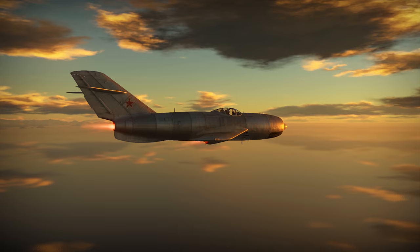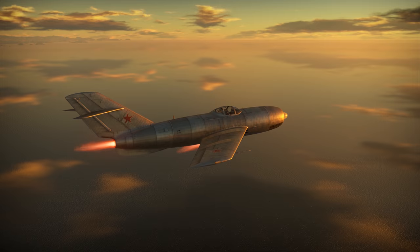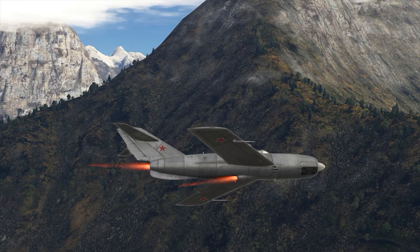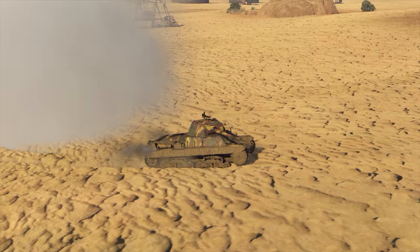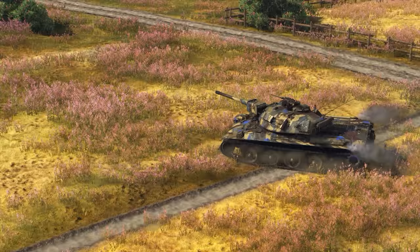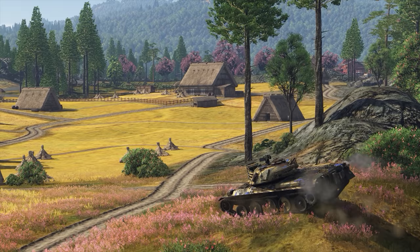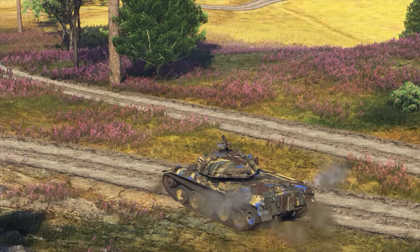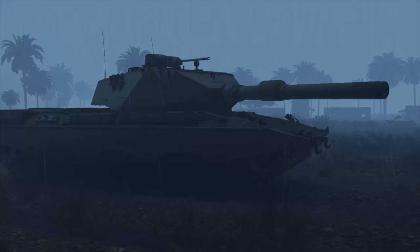We have some extra presents for the pilots as well — dynamic clouds and a dynamic sun. The sun now moves across the sky from east to west according to the place and time of a given mission. The clouds are also ever-changing and not stuck in the middle of the sky. There are numerous other changes in this update — for example, the suspensions on tanks and other ground vehicles now react more naturally to uneven roads. What did you like most about the new update? We're waiting for your reactions in the comments.